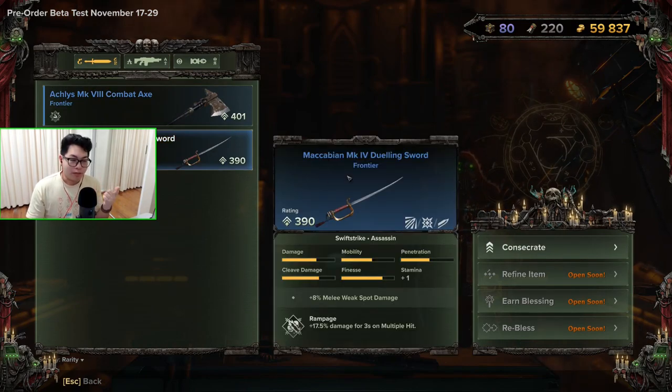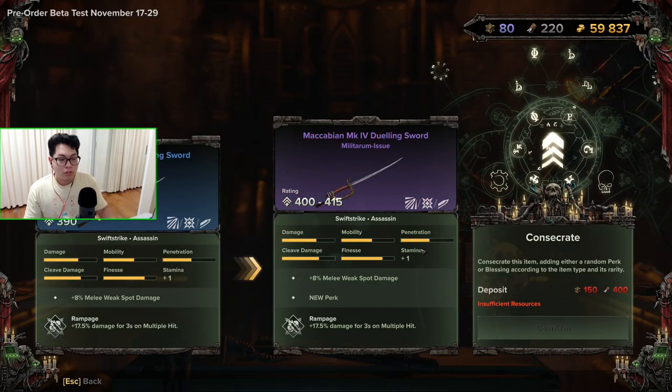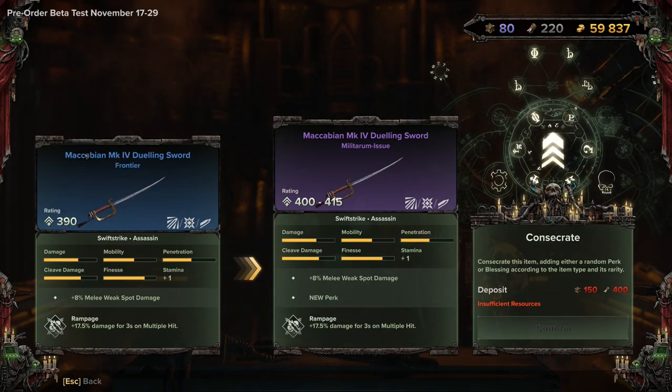Consecrate. So let's say I've got this McCabian Dueling Sword — I want to consecrate it. Basically by consecrating you can upgrade it from a blue item to a purple item. It will cost a certain amount of resources — this is the rare resource, and the common resource. The common resource is plasteel, and diamantine is the more rare one.